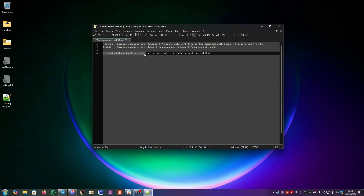In order to test samples compiled with Debug+Prospero on the test kit, you cannot do it, because you need these modules signed and placed on the system for it to work, and that is not possible on a test kit.